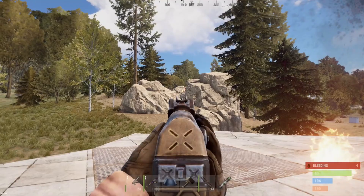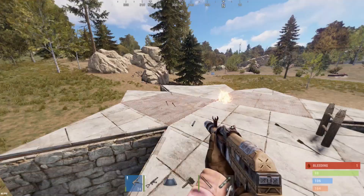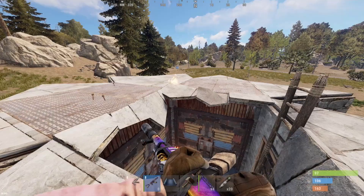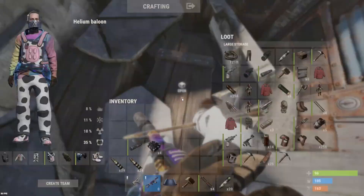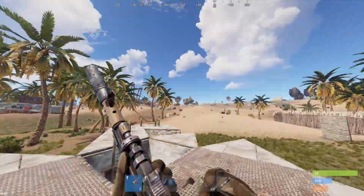We've got a counter. He's dead. All right, here we go — some sheet doors, a few coffins. Explosive ammo in there, an auto turret, LR.